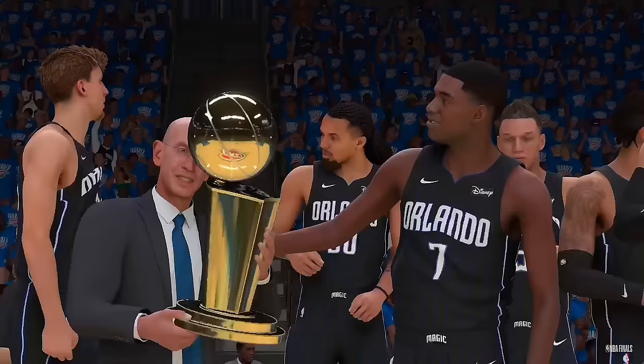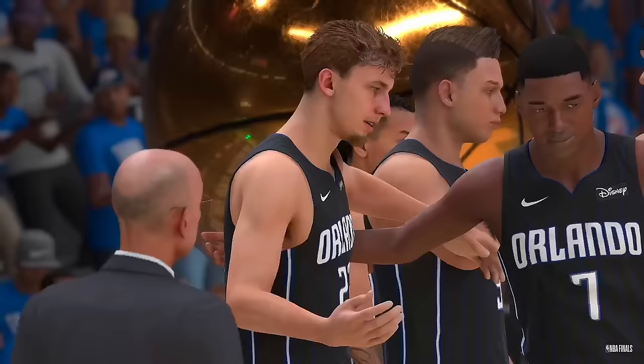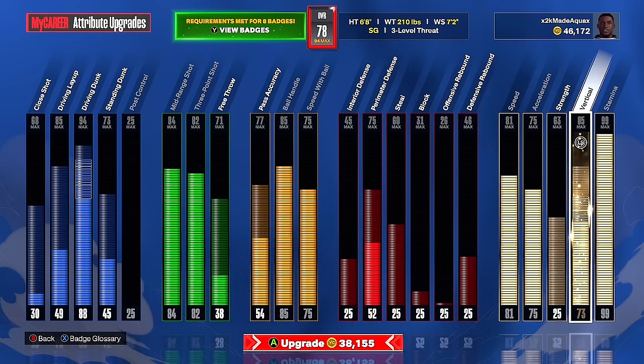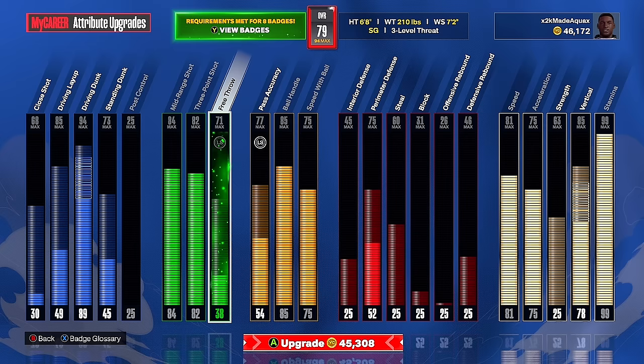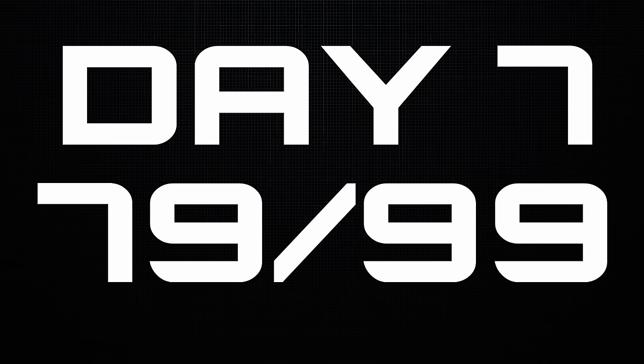We won the NBA Finals MVP for a second straight year. So that's two MyCareer seasons complete, probably 100 Sunset Park courts done, a lot of ones court games played, and now we have 46,000 VC. We are going to go crazy. First off, we're upgrading our dunk — getting it to an 89 driving dunk. Our vertical is going to be increased to 78, so we are absolutely going to be jumping out of the stadium.